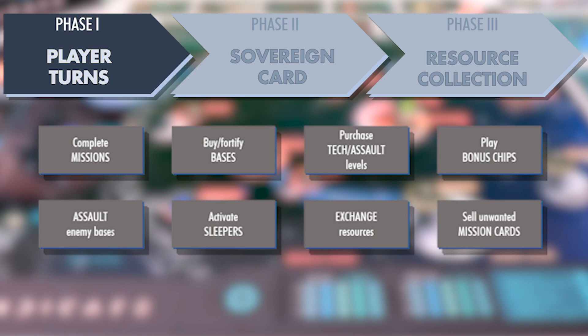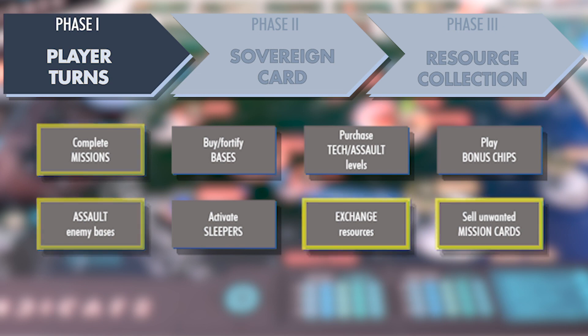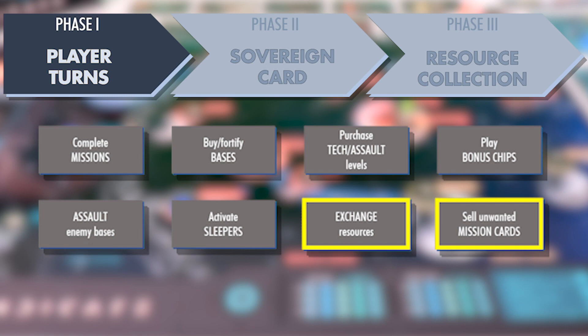When it's your turn, there are eight possible actions you can take, which you can do in any combination. Two of the actions — missions and assaults — require rolling an action die, and since players have two action dice per round, you can only attempt two of either missions or assaults, or one of each, in a round. Otherwise, there are no per se limits on the number of actions you can take. It's important to note that on your turn is the only time you can manage resources via exchange rates or by discarding unwanted operation cards, so if you expect to need resources later in the round, you'll need to plan ahead.